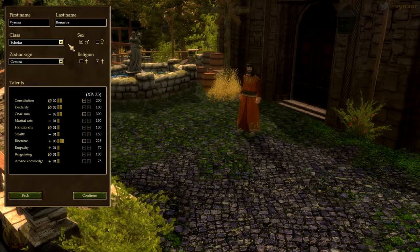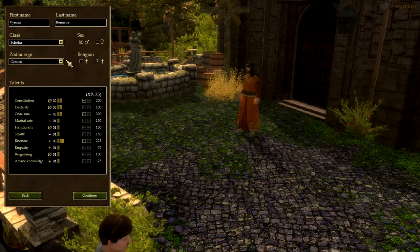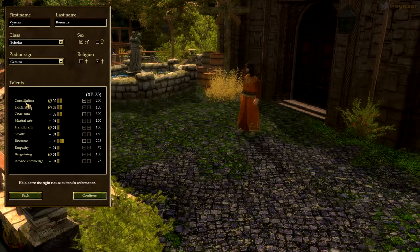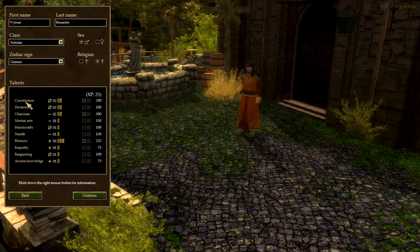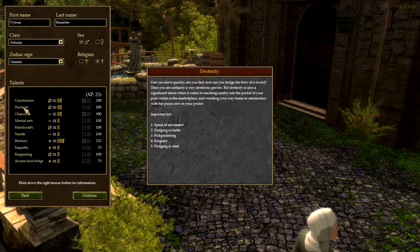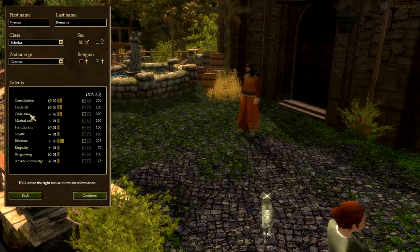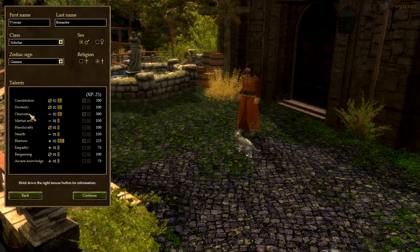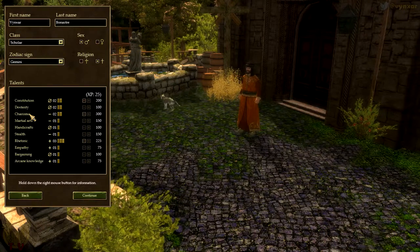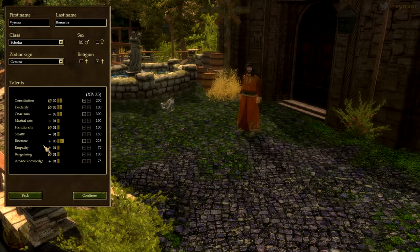The sex option lets you go with male or female, but it is not as important as the religion, which is going to have an influence on how you are perceived by your peers. You can also get a little bonus from the zodiac sign. The constitution is going to give you more health points and allow your character to live longer. You've got dexterity and other skills. Charisma is very important — it gives you a better relationship with your neighbors and the people around you, possibly preventing them from attacking you when you do something illegal.